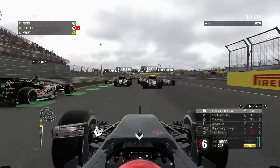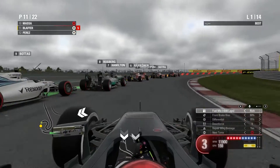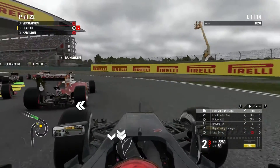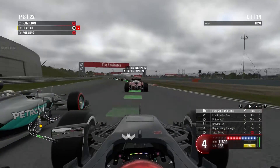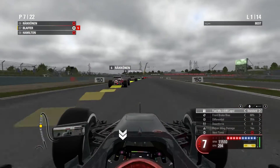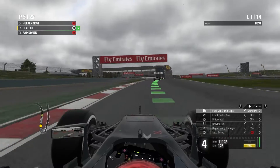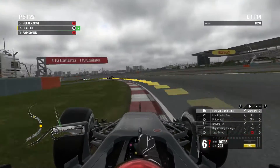Starting on the hard tires might be a little bit of a problem but we will be very fast in the end. Let's dip to the inside of everyone here. Lost the back massively — and we're right beside Hamilton. That's P7. Hulkenberg's already in P4. We're in P5 now — let's see if we can get to Hulkenberg.